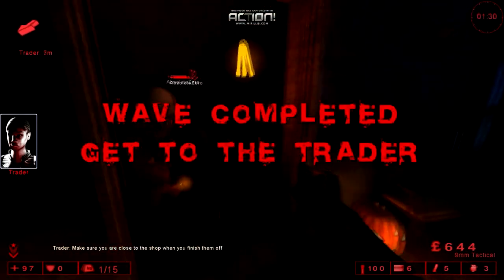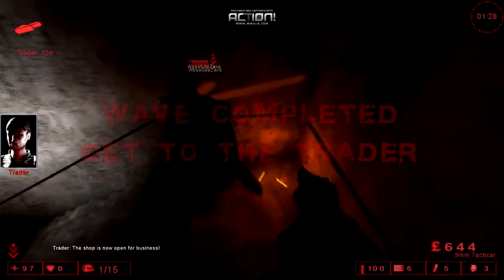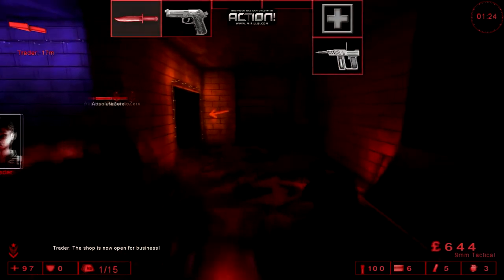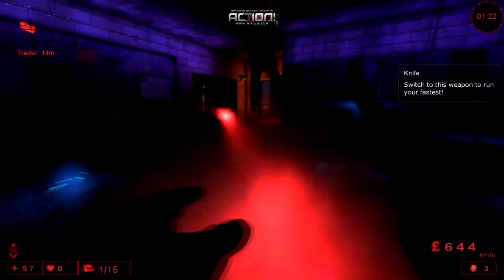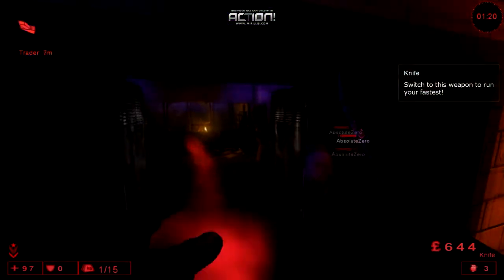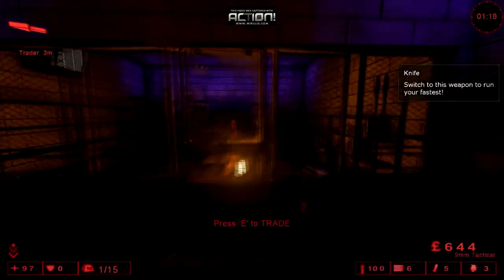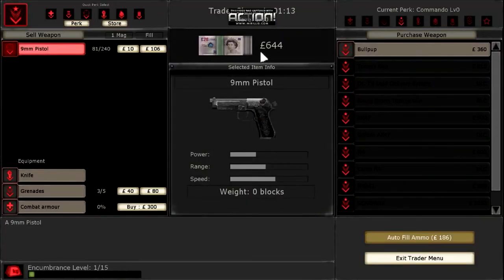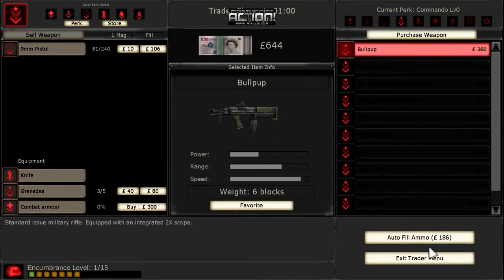Follow me. How do you run? You can't run. Just get your knife out and do a bit of bunny hopping. Because we just started, we can't really buy anything. Press E to trade and then you open up the menu. If you go to the top right corner it has current perk. If you choose different icons, you can get different weapons. The current perk is commando - that's the guns you use to rank up your perk. But you can get any other ones you want.